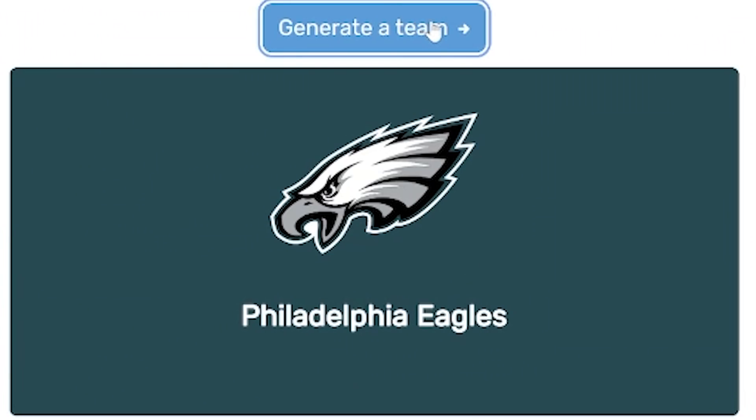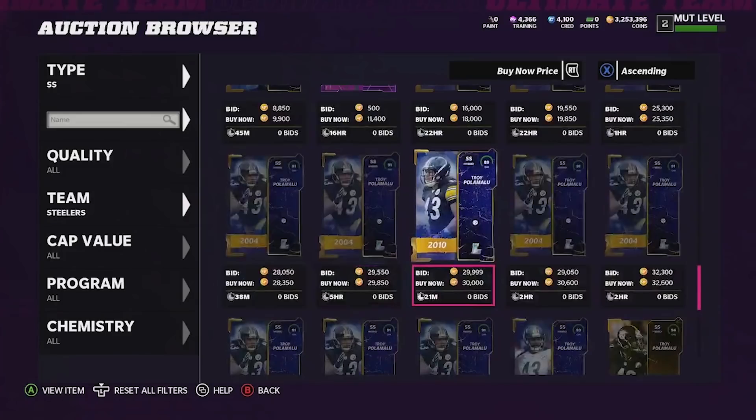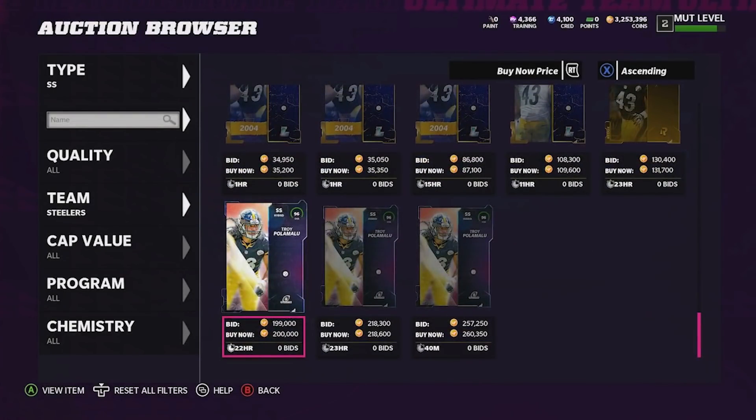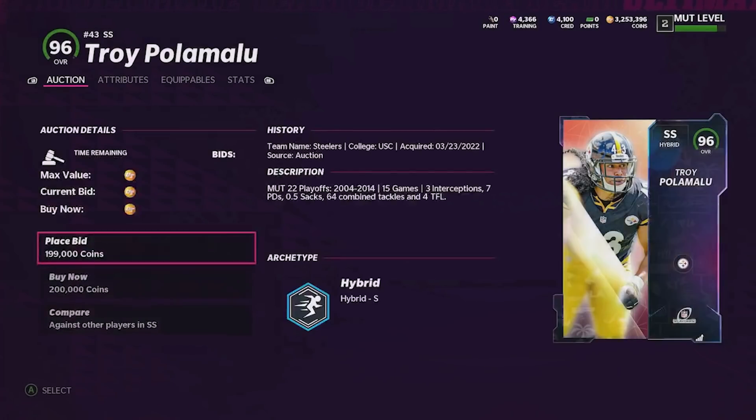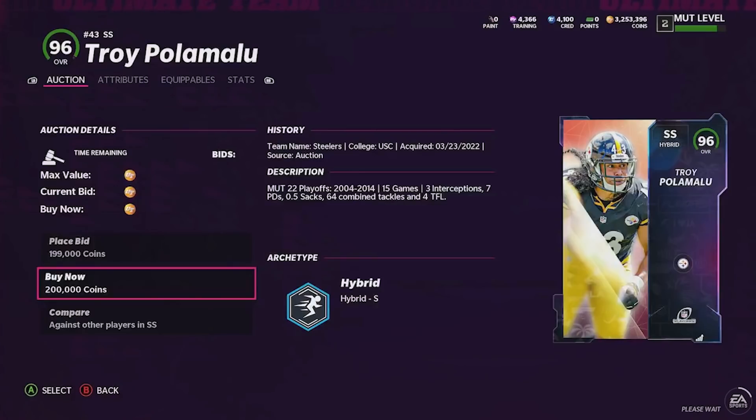Back over to our generator — this is going to be our strong safety position and we get the Pittsburgh Steelers. I think they've got Polamalu who has a really good card, so let's go check him out. I was not mistaken one bit — we got a 96 overall Troy Polamalu, another great high overall card. He's just as good as B-Dawk except a little lower speed, but he can actually play man coverage. Another sick pickup right there.